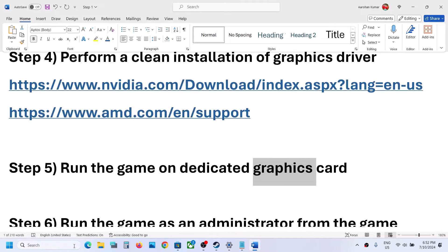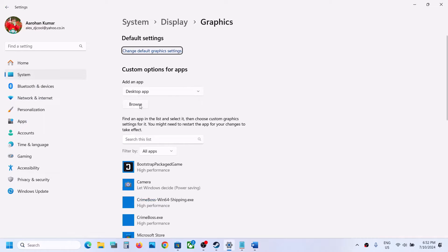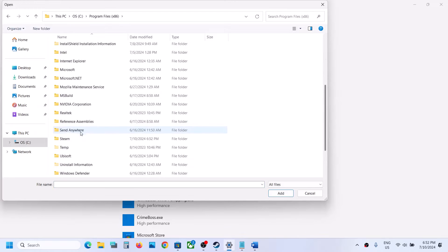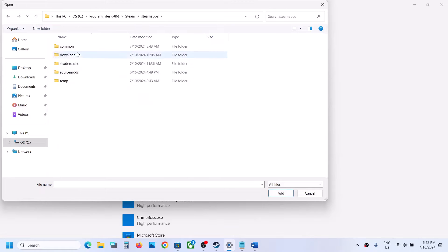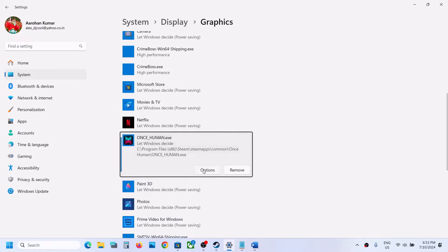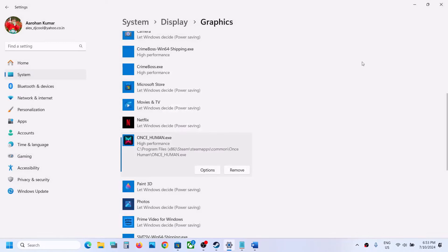The next step is to run the game on your dedicated graphics card. Type 'Graphics Settings' in the Windows search box and click on it. Click Browse, navigate to the game installation folder — C drive > Program Files (x86) > Steam > steamapps > common > game folder — and select the game EXE file. Click Add, then click Options, select High Performance, and click Save.